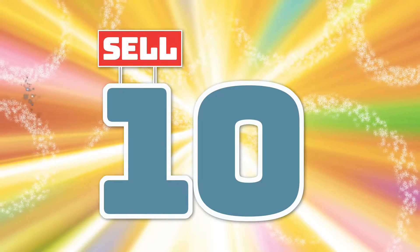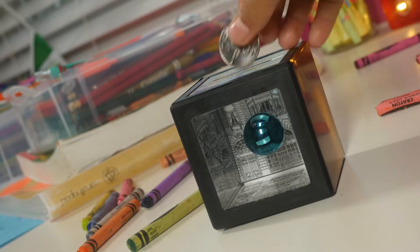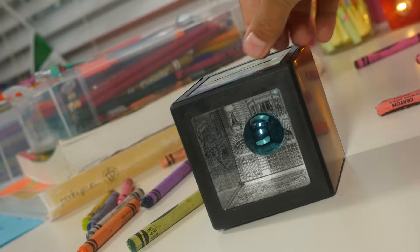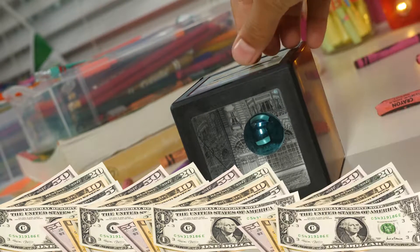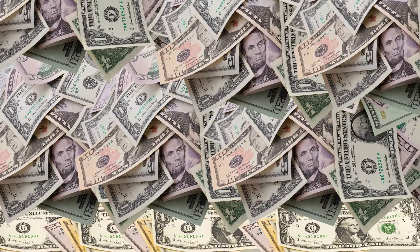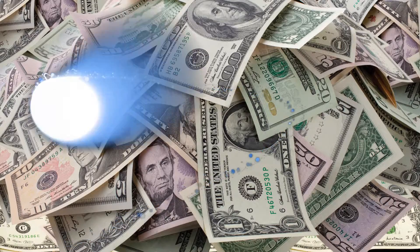When you sell 10 items, you get this incredible magic bank. Put your money in it and it mysteriously disappears — have no fear, it's still in there. You can add to your bankroll with the great bank giveaway. We've pre-stuffed many banks with cold hard cash: 50, 100, 500, even a thousand dollars could be in your bank for selling just 10 items.